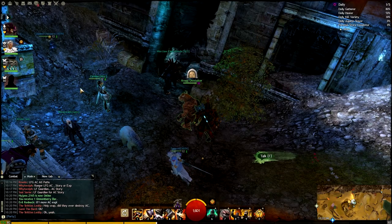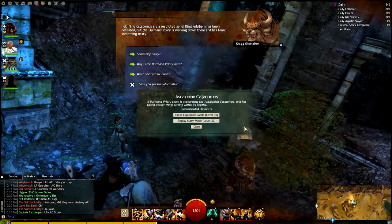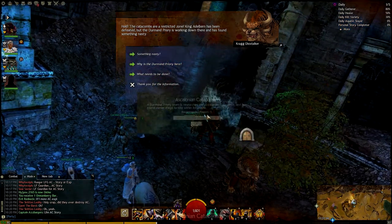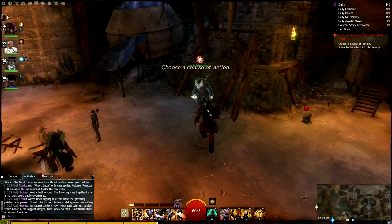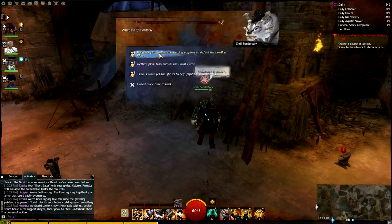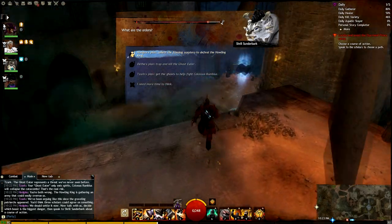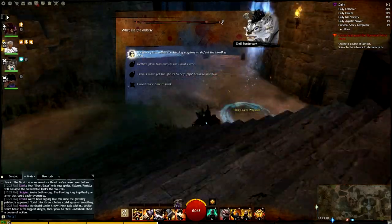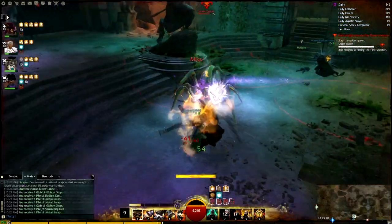Howdy folks, my name is Richie, aka Bogotter, and I am here with an Ascalonian Catacombs dungeon revamp overview. The Flame and Frost patch, A Gathering Storm, which is the February content update for Guild Wars 2, has landed and they have revamped a lot of the encounters in the Explorable Mode paths of this dungeon. So I'm going to go through my impressions and my opinions and some of the overall changes, so let's get to it.